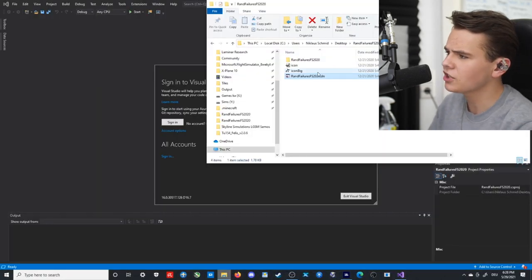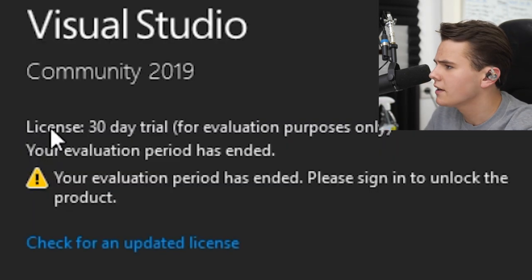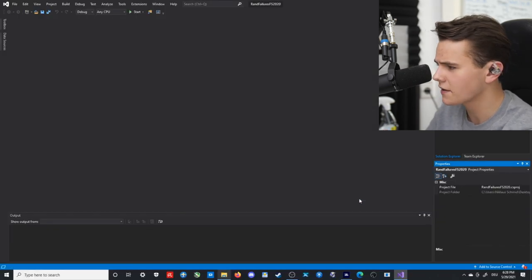There are some add-ons that try to add failure realism, like this random failures tool — but it says 'license, 30-day trial, your evaluation period has ended.' So that's not an option.